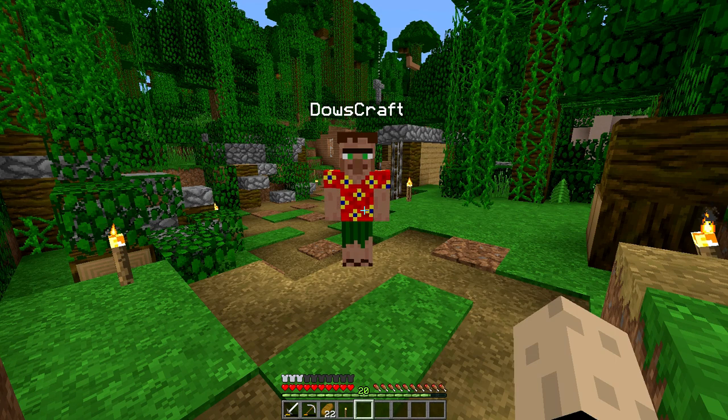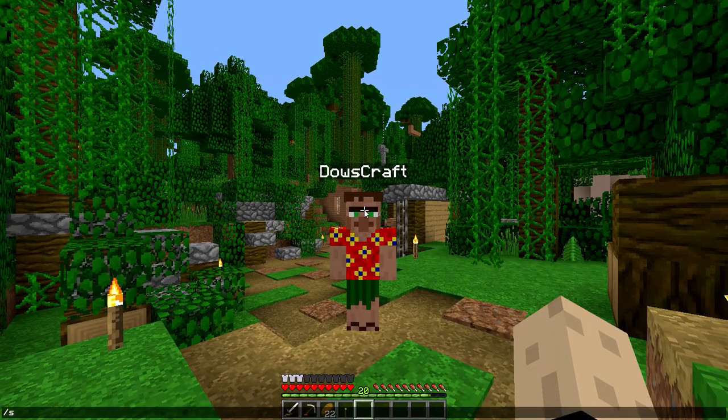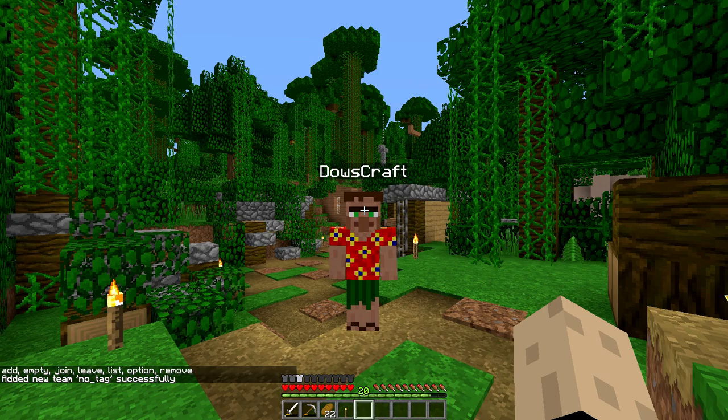And it uses a scoreboard feature. What you want to do is — we're not creating an objective — we're just going to go straight over to teams, add, and then call it whatever you want. I'm just going to call it 'no tag', and there we go.